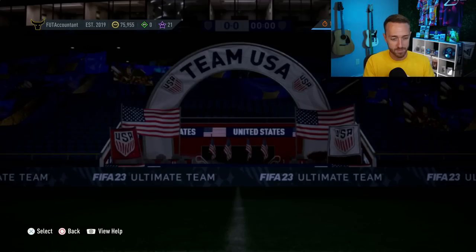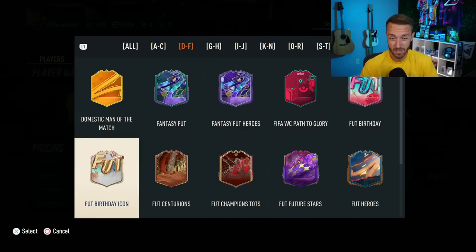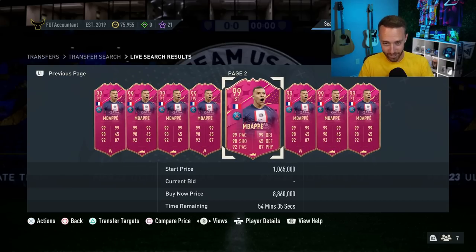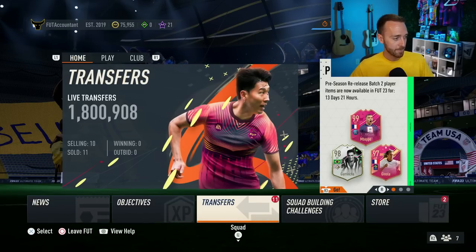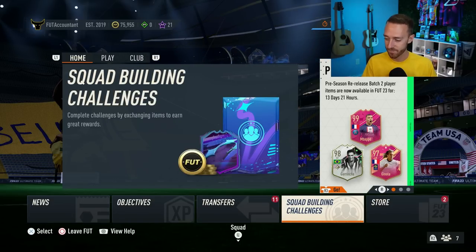Now for other 99s like Mbappe, Benzema, and Lewandowski that are in packs right now — I think the fact that they're in packs solidifies them as not getting SBCs. Maybe EA would drop an Mbappe SBC as well as him being in packs — that would be kind of crazy, but it could happen. So maybe we're just going to see a bunch of SBCs for the Footies 99s here in the next couple of weeks as we end Footies. I don't know how many they're going to give out, but I'm here for all of them. I just love the potential that there is with this. I just don't see EA releasing Ronaldo and then stopping — there's got to be more coming, and that's why I am very confident that something is going to happen alongside that.